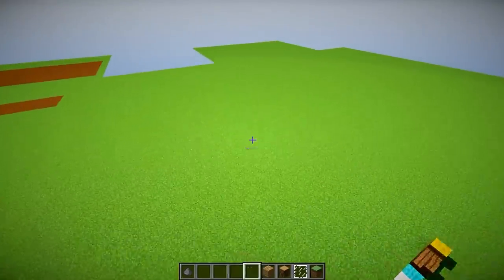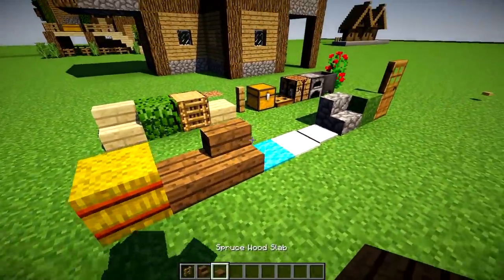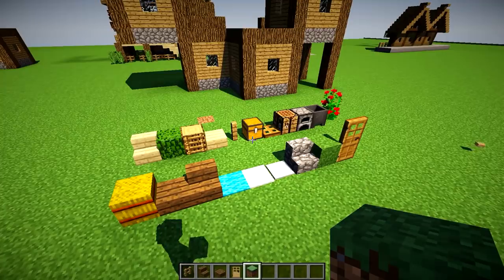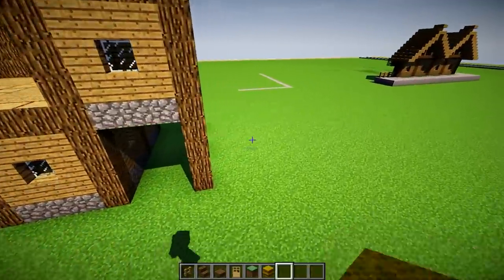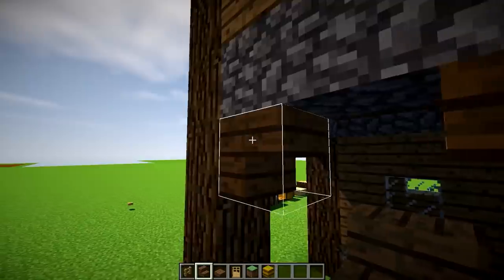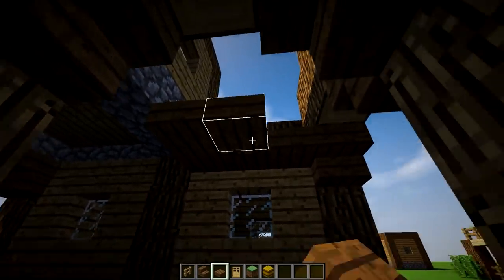Let's grab some more ingredients. Let's grab some fence posts, some spruce wood stairs and spruce wood slabs, a door, some grass, and some hay bales. I think that's probably enough to be going on with. Some spruce wood stairs are going to go here and here — basically supporting the underneath of this. Pretty smart.